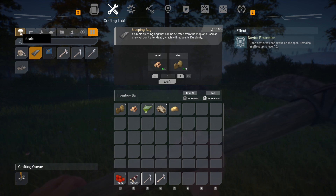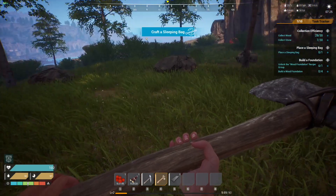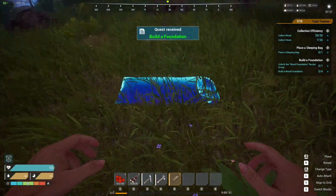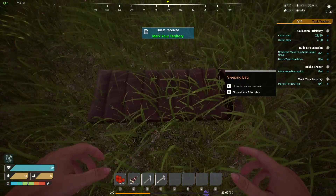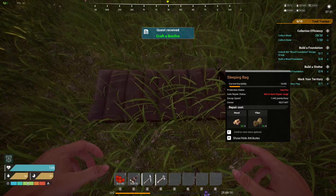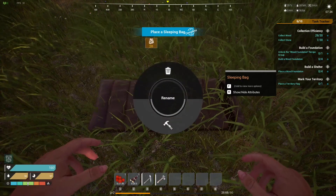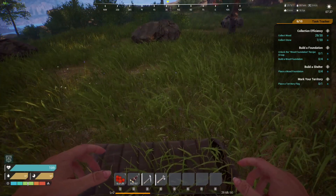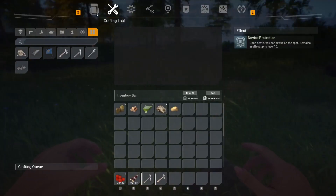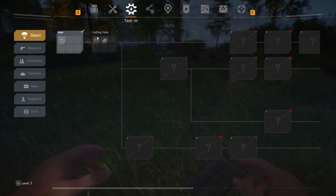We've got the basics down. It looks like a parachute drop — oh, level two! Place the sleeping bag, we'll just drop it anywhere. Hold to hide attributes. Okay, unlock one foundation recipe. No recipe in inventory crafting table tech — I don't see recipes, so it must be somewhere else.